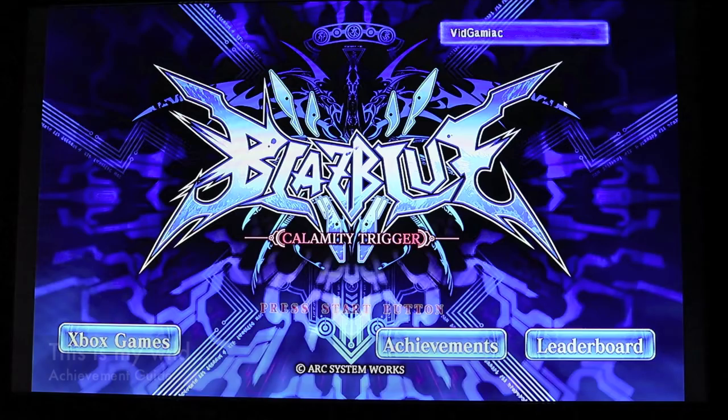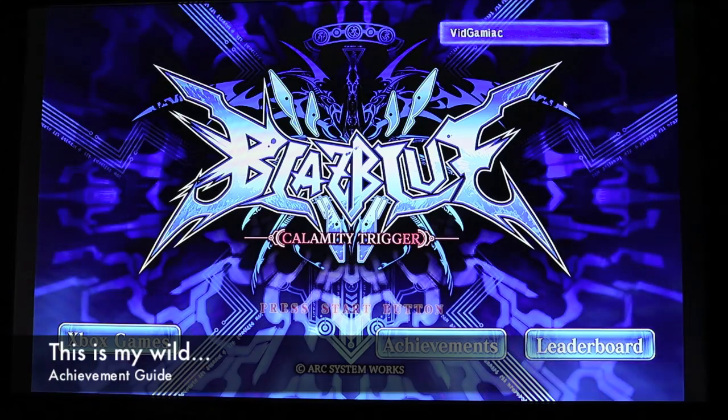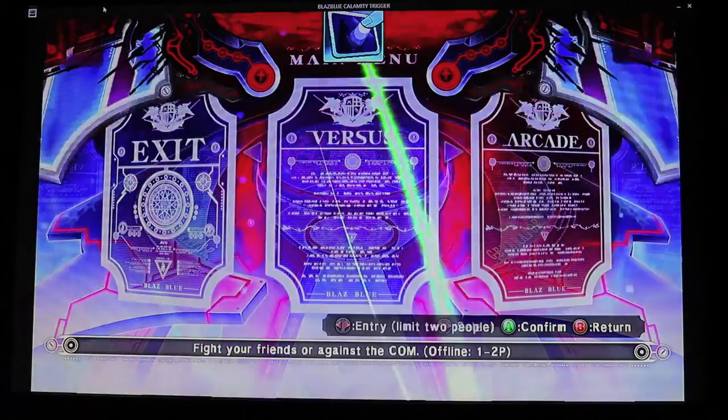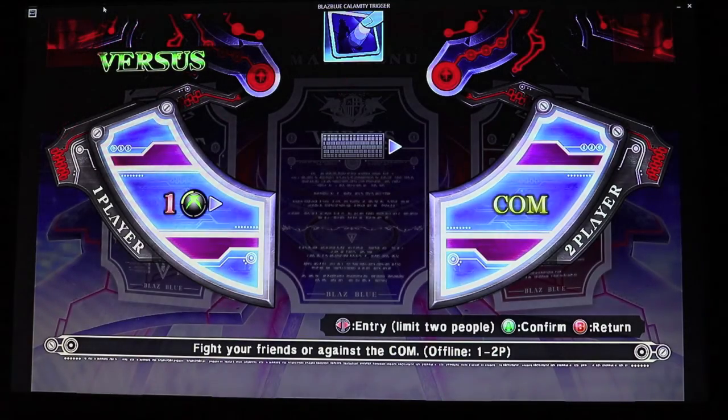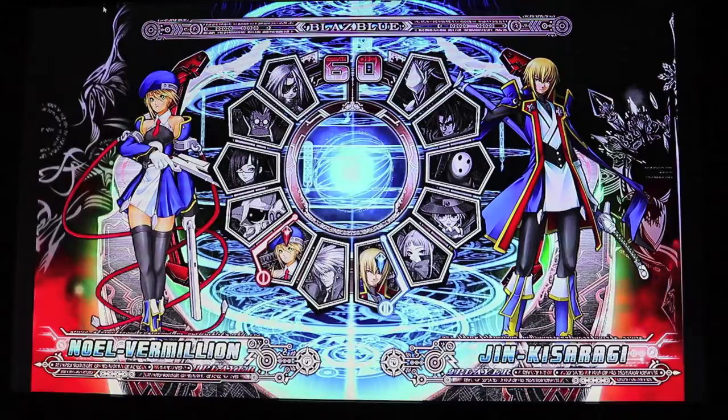Hi everybody, Sean here from VidGamiac.com. Here we are today back in BlazBlue Calamity Trigger Windows 8 version, grabbing the 'This is My Wild' achievement. This is to win a match only using D attacks. Now if you're using a controller, which I highly recommend doing, the D attacks are going to be default the A button.